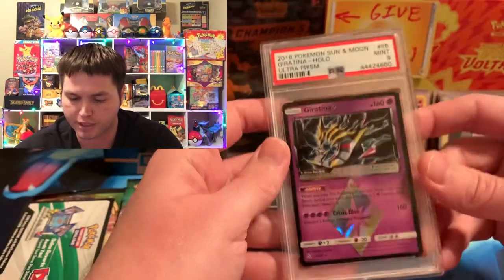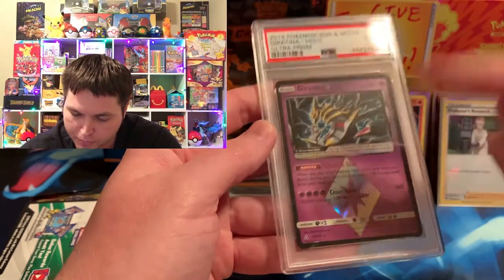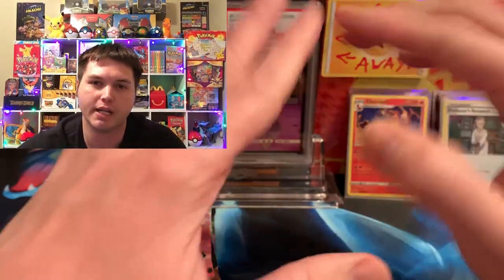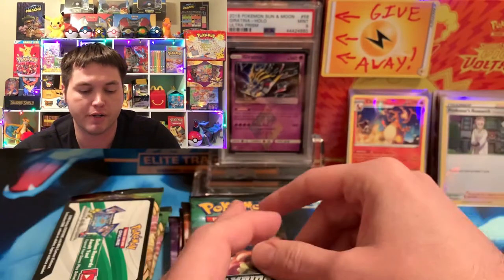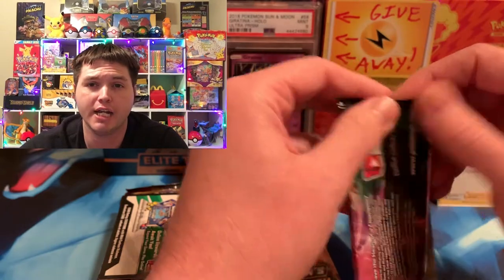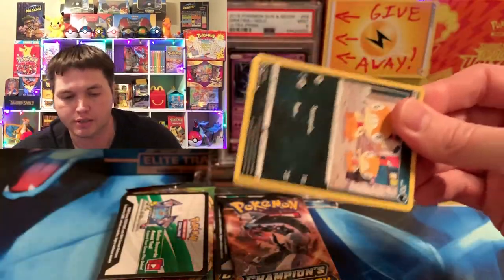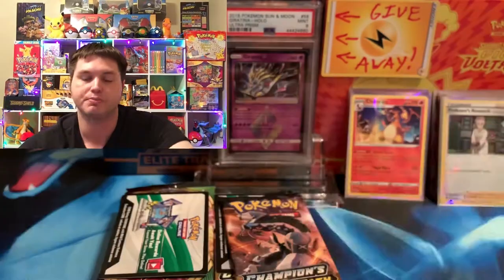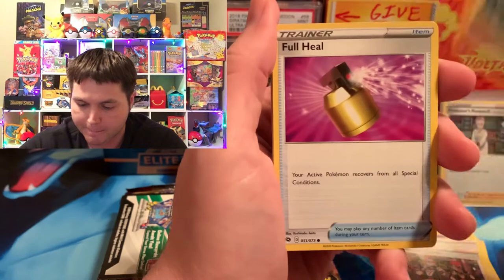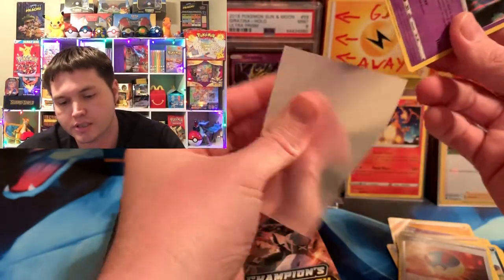We got to announce the February giveaway. You can win one of my favorite cards — that's an Agarantina Holo, Ultra Prism Prism card, 2018 Mint 9. All you have to do to enter is like the video, be a subscriber, and leave a comment down below. You can do that in every video in February and get one entry per video. We will also be giving away Shining Fates — at least three to five packs or so, maybe a little pin collection or box set for the 400 subscriber giveaway. I'm only about 25 subscribers away from that. Shining Fates comes out on February 19th.